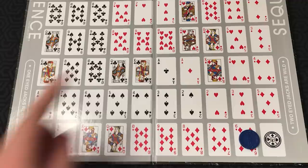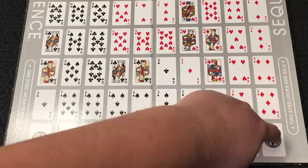Each card is pictured twice on the board, so you could have also placed it at the other location. The only cards that are not on the board are jacks — I'll explain the jacks later. Once a marker chip has been played, it cannot be removed by an opponent unless using a one-eyed jack.